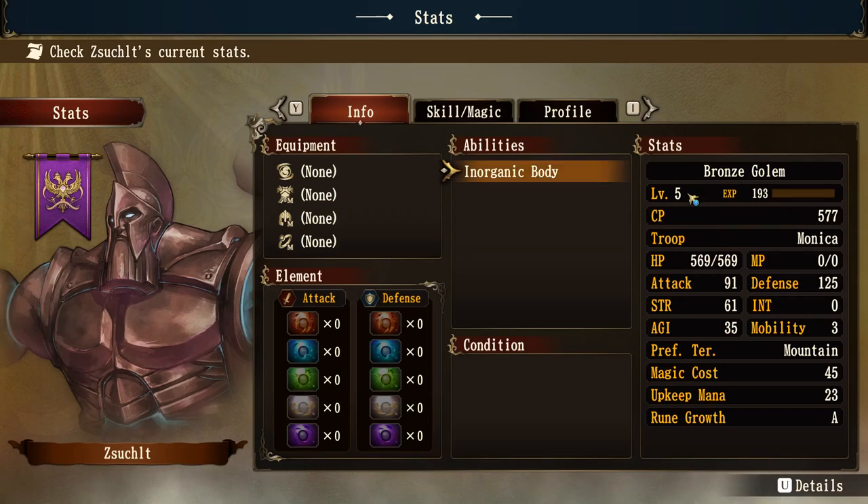Level 5, that's its current experience — it hasn't been in any fights yet. Its combat power is 577 as a unit. Its troop is under the rune knight called Moniker. Hit points are 569, which is a lot. It doesn't use any mana, so it doesn't have magical abilities — it doesn't require any mana points in battles. Its attack is 91 which is high, its strength is 61 which is high-ish, and its agility is low.